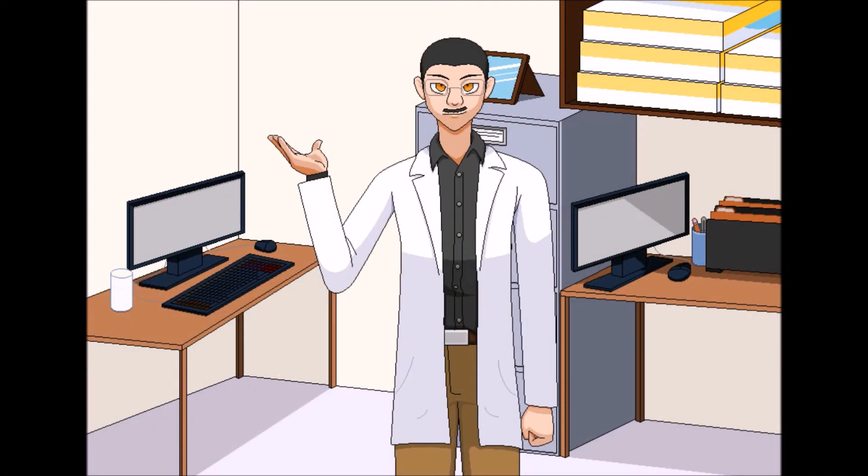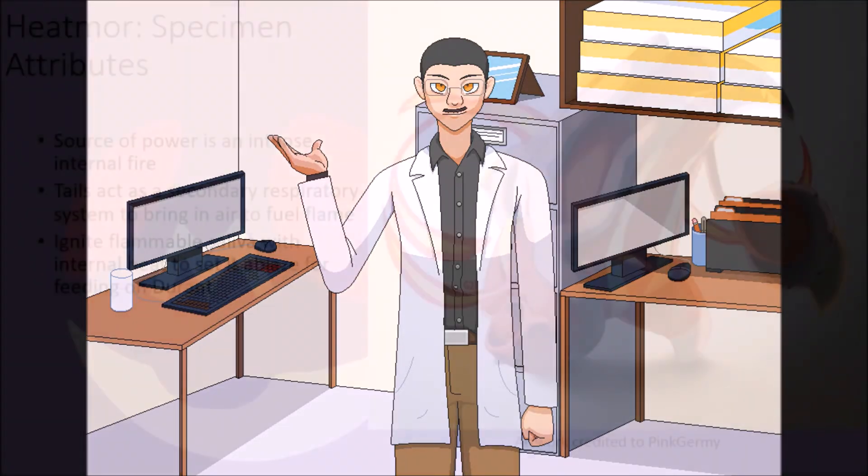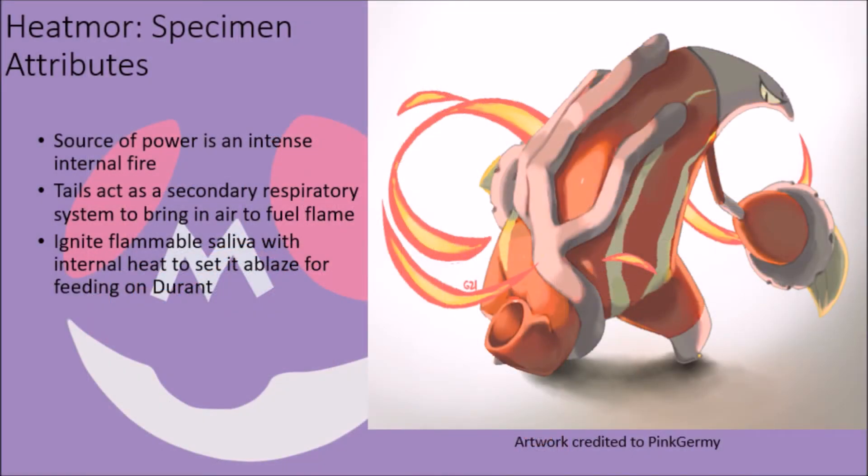Aside from allowing them to freely channel this flame through the organic tubules on their backs and undersides to use fire-type special attacks, this system also serves as the source behind Heatmor's most unique physical attribute: their tongues. While their tongues are long and sturdy and can hit relatively hard due to their highly elastic nature, they are unable to break through the armor of their primary prey, Durant, on their own. However, the saliva of these creatures has evolved to become extremely flammable, and combined with their fiery insides, they can pump heat from their internal fire into their mouths to ignite their long tongues, coating them in an intense sheath of fire.